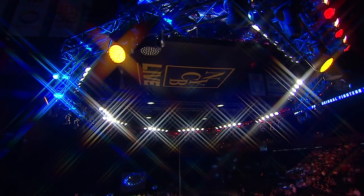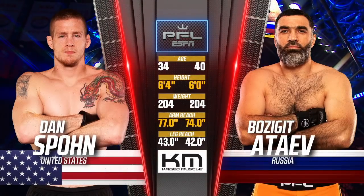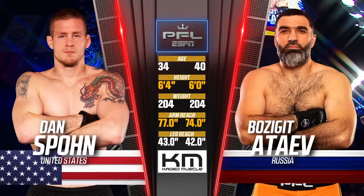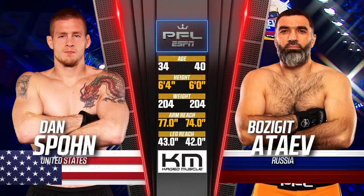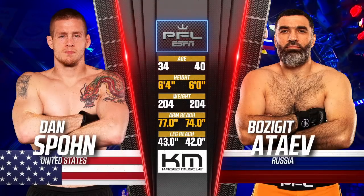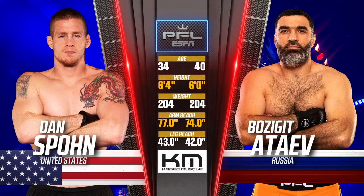So how do they stack up? They've seen each other before — will they exploit the weaknesses, the differences? Dan Spawns is 6'4", Bozeguit Atayev 6 feet tall, got the reach advantage. Can he take advantage of it and get another win over Atayev tonight? Let's get started with Lillian Garcia.